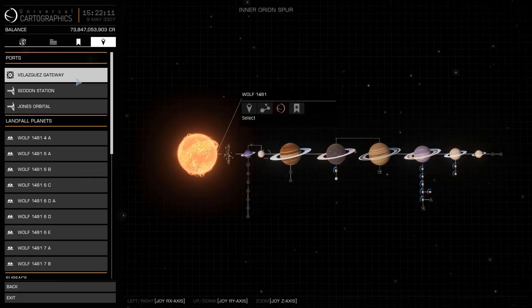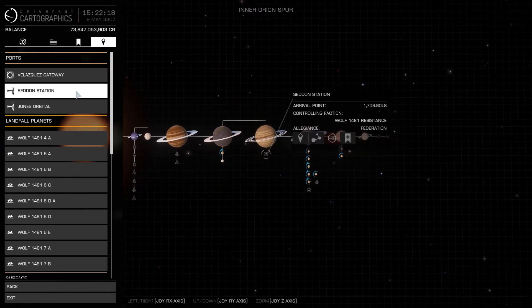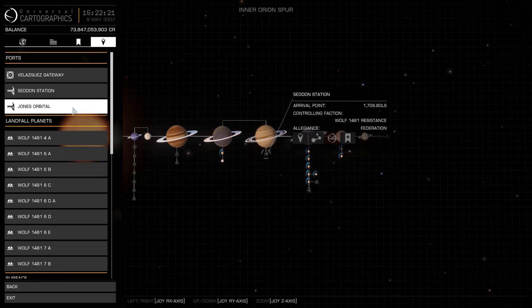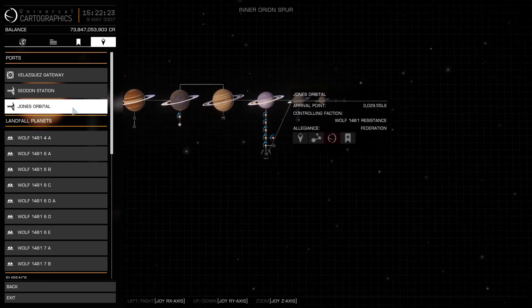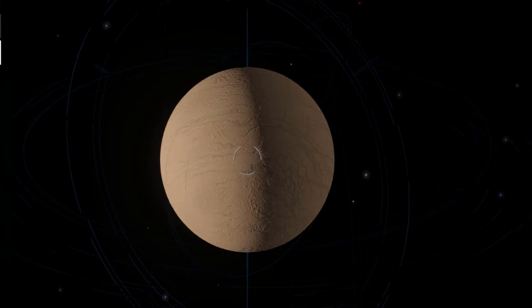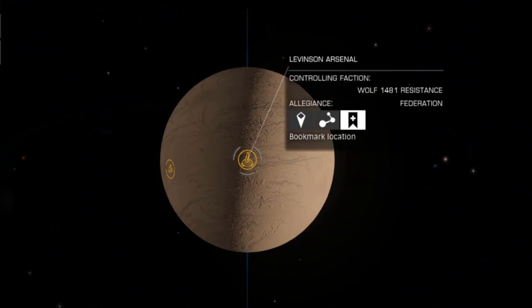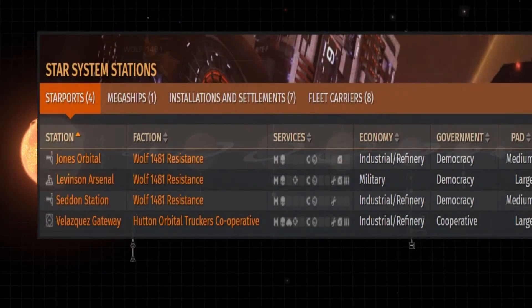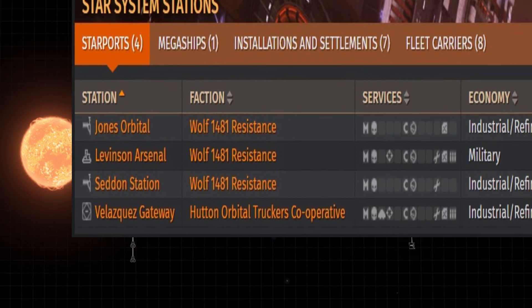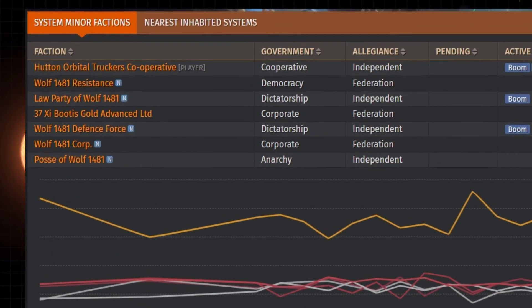In addition to the large pads at Velasquez Gateway, a Hutton-controlled Coriolis station, commanders can access two non-Hutton outposts — Seddon Station and Jones Orbital — which sit further out at 1,700 and 3,000 ls respectively. Further large pads can be found at Levinson Arsenal, a surface starport 3,000 clicks out, which has a military market. With the exception of Velasquez Gateway, the principal system asset, the other three starports are controlled by Wolf 1481 resistance.